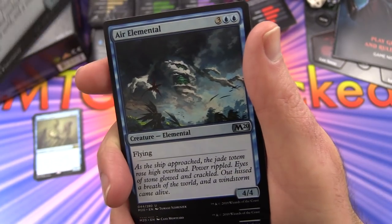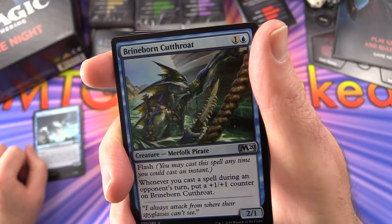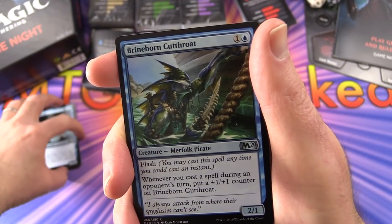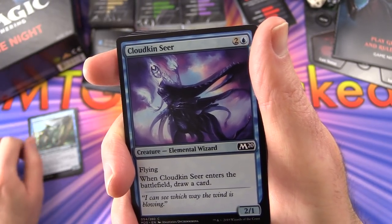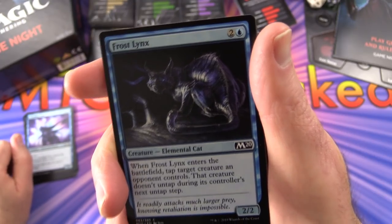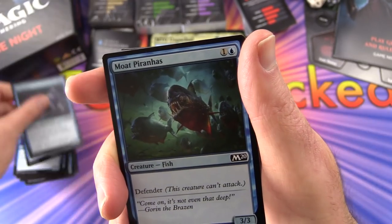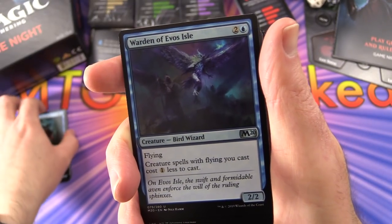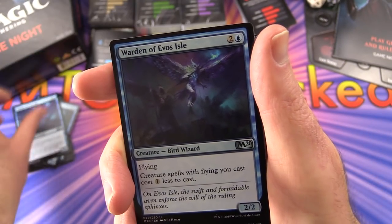Air Elemental with flying. Moving on to uncommons - Brineborn Cutthroat with flash. Whenever you cast a spell during an opponent's turn, put a plus 1/plus 1 counter on it. Flash is pretty much - you can just flash it in on whoever's turn it is. Cloudkin Seer with flying gets you some card draw, 2 of those. Frost Lynx, Elemental Cat - you can tap target creature an opponent controls. Moat Piranhas with Defender, 2 of those. Warden of Evos Isle with flying - creatures with flying cost 1 less to cast, pretty handy.